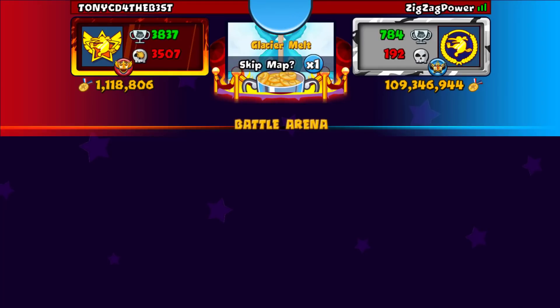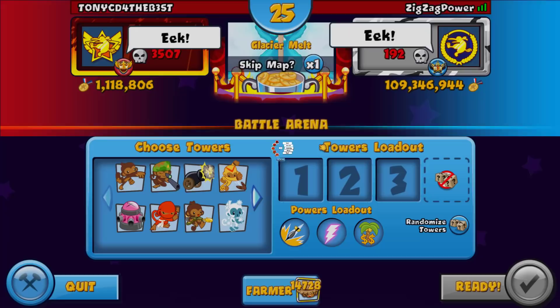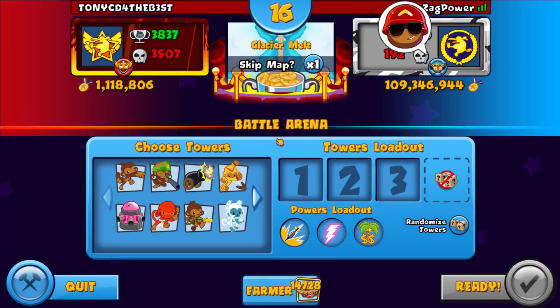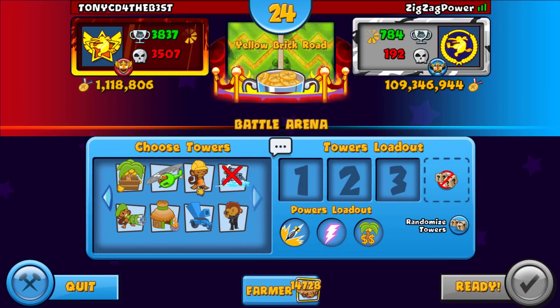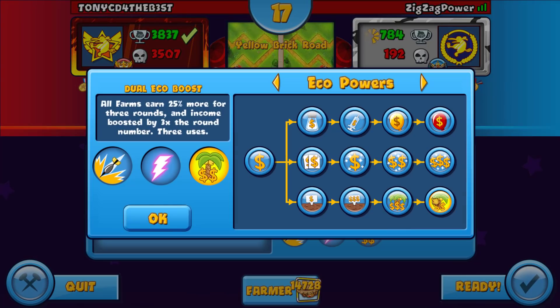We're against the same guy again — Tony CD, still global rank 94. Let's say 'eek' again. We definitely want to skip Glacier Melt — let's say good luck and see if he skips. He doesn't skip so I'm going to have to. Yellow Brick Road — alright, I'm good with that. I definitely think we want to play engineer and spike factory with the glue gunner again.